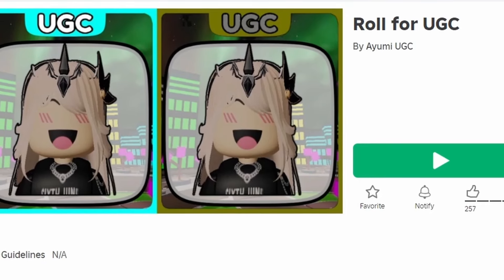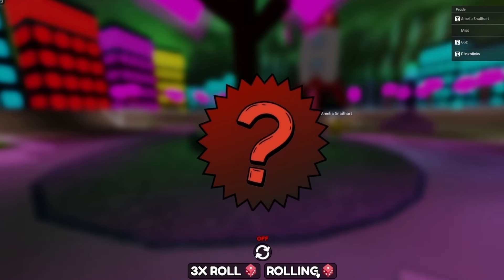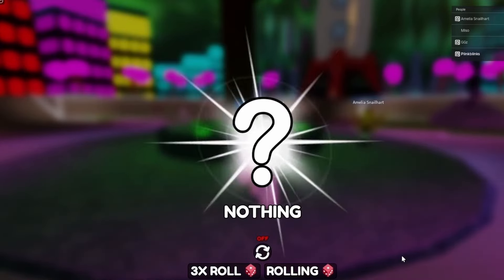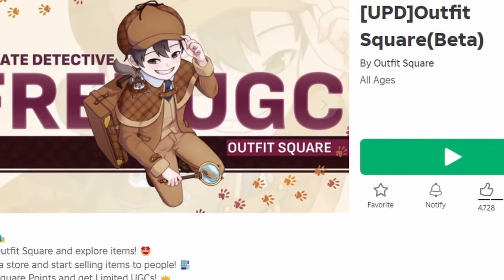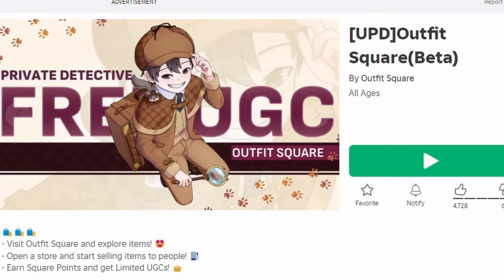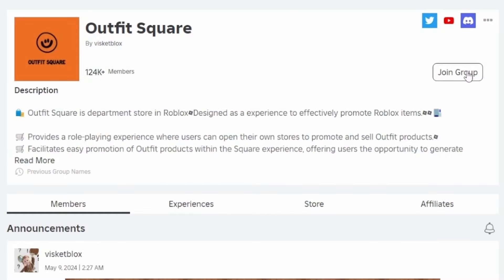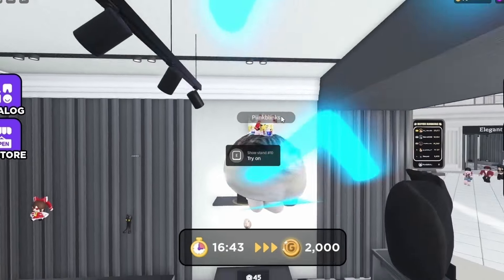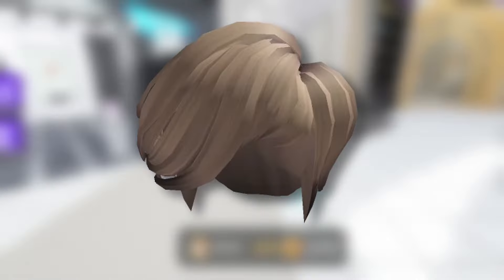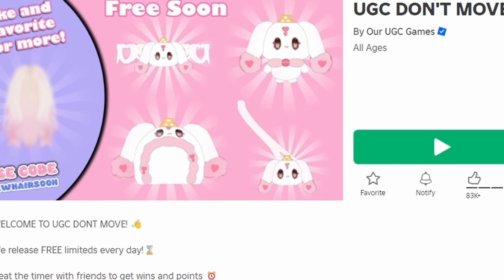To get this new free hair, join Roll for UGC. Keep rolling and hopefully you'll land on the free UGC — good luck. To get this other new free hair, join Outfit Square Hair. The hair costs 500,000 coins and you have to be in the air group, so join their group linked below. To get more coins, just try on different items in the stores around the map.